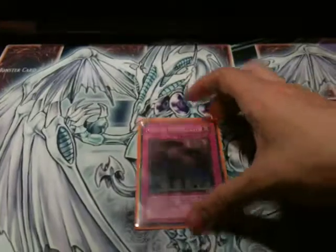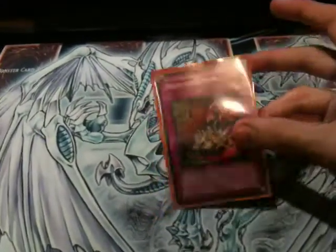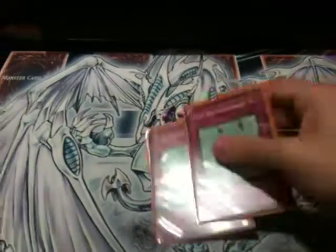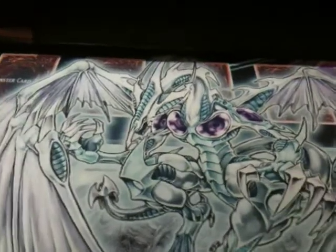Call of the Haunted — again, it's an instant Coelacanth. Reckless Greed — I know it's going out now, but I still really like to run it. And Fish Depth Charge, because this deck doesn't have much in the way of defence and it really needs it. And it's draw power — it's like Acaras Attack but instead of destroying two, you destroy one and draw one.